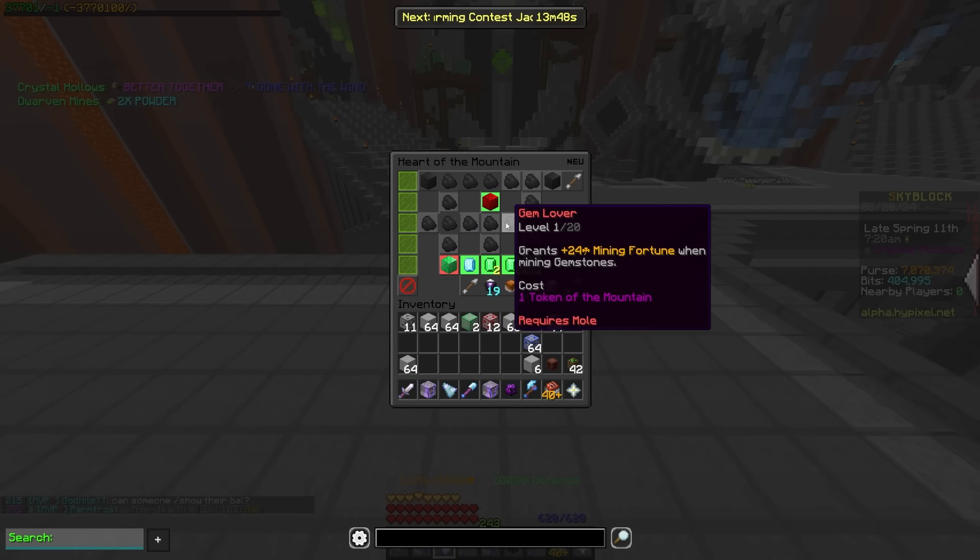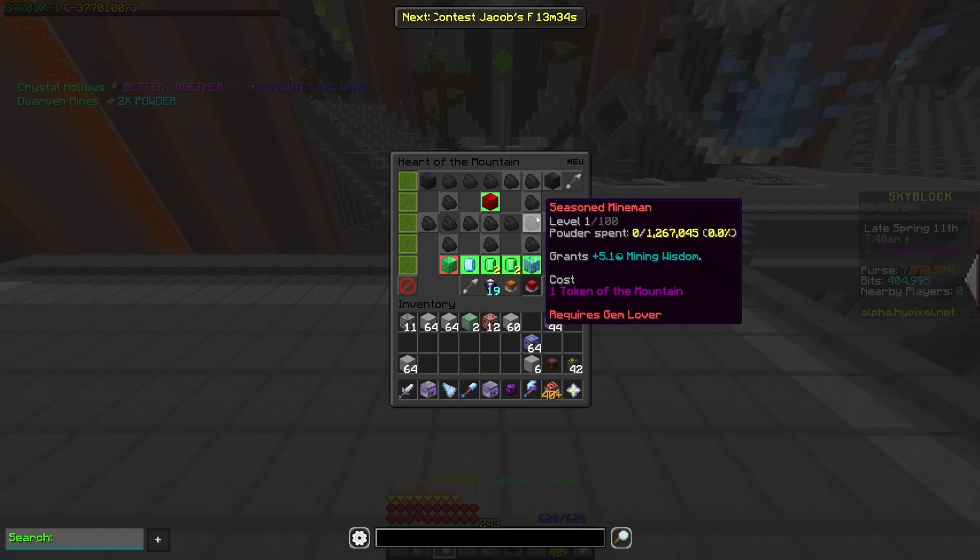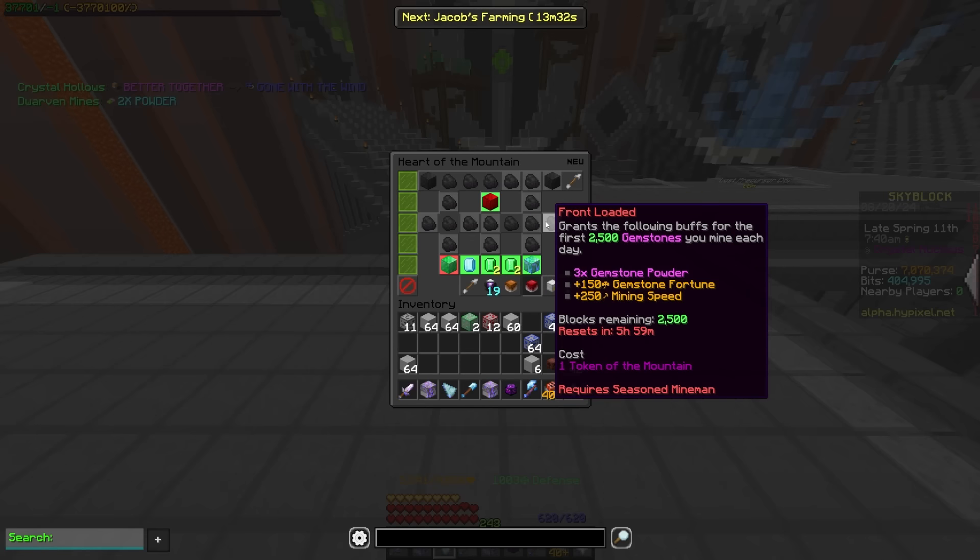You have gem lover, which is giving you four fortune per upgrade. For some reason you start with 24 fortune — I'm not really sure what's going on — but it is going to be just gemstone fortune, which is nice. You have seasoned mineman over here giving you that same XP and stuff. And then you have front loaded.